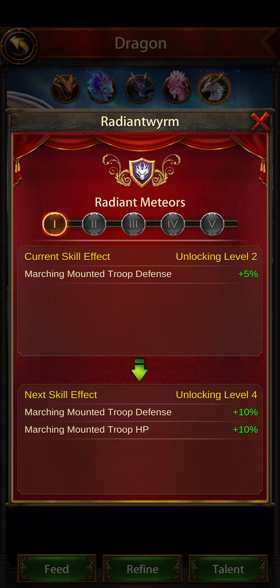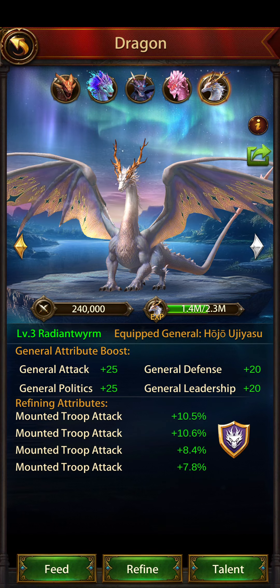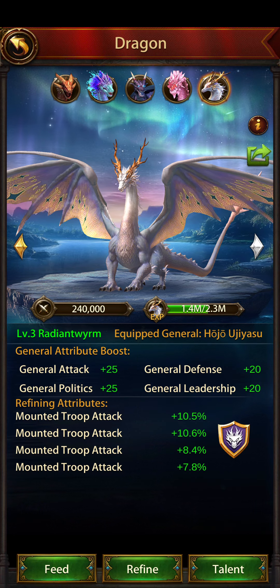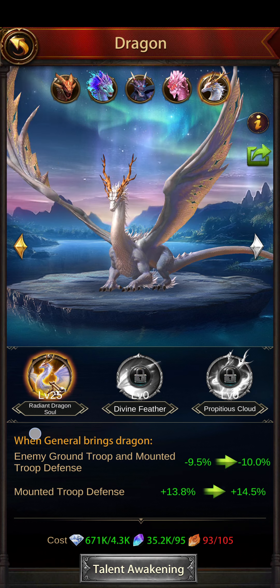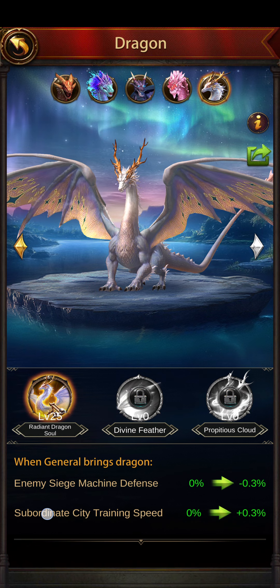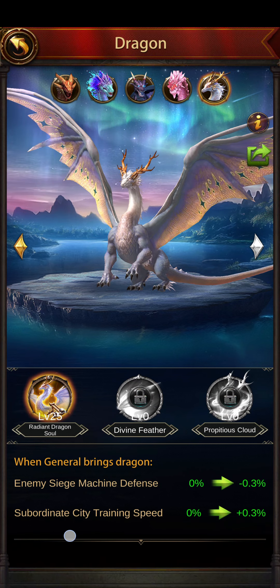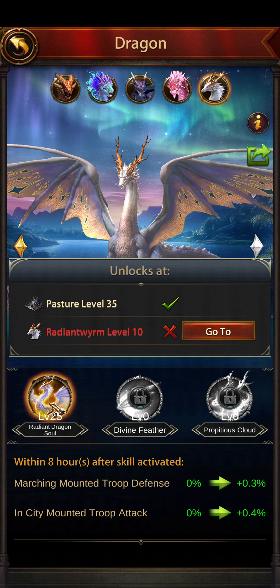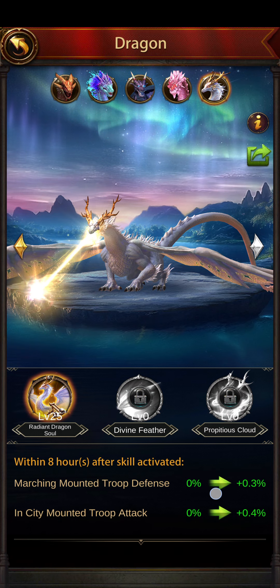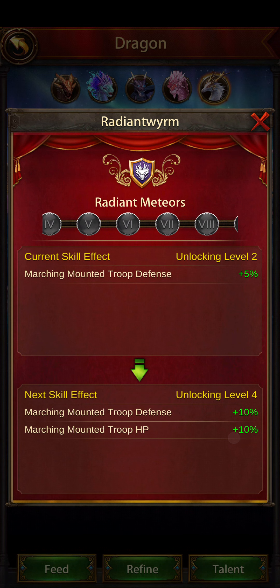Recently I've been thinking this dragon - Radiant Wyrm - is leaning more towards Cav and maybe I can use him as a Cav general. He's only level three so I haven't fully refined him to gold yet. The first talent is mounted troop defense with decent debuffs, the second has subordinate city and enemy siege defense, and the third has marching mounted troop defense plus the in-city mounted troop attack you can activate.